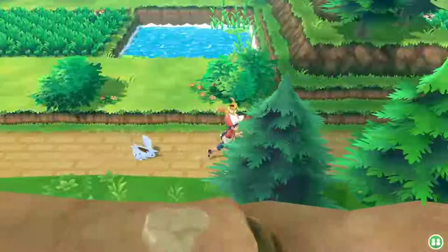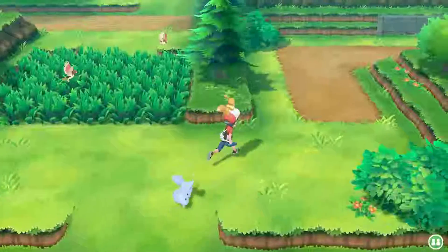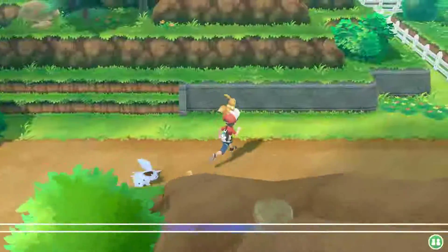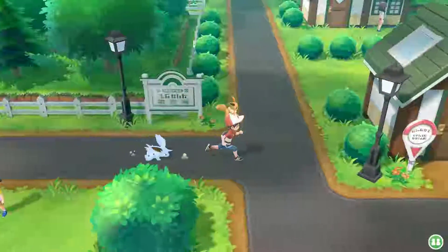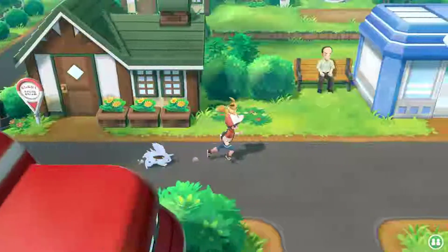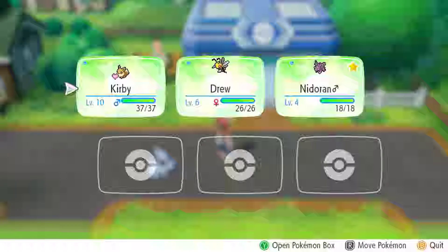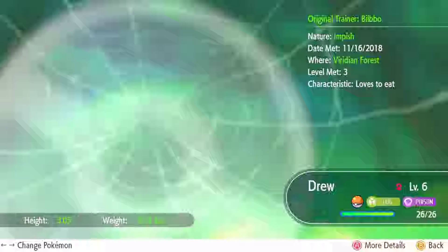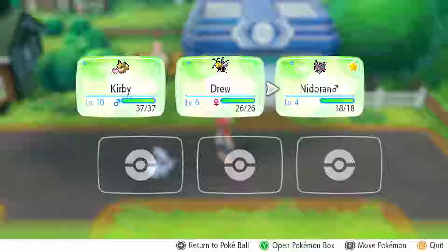Yesterday I was part of this big Discord chat where everybody was trying to piece together how shiny hunting was going to work in this game, and we ended up figuring it out. So if you remember last episode, I did a bit of combo catching — catch combo, that's the one. Basically, you want to get a catch combo of 31. At first we thought it was 111, so there were two times where I got my catch combo all the way up to 111.